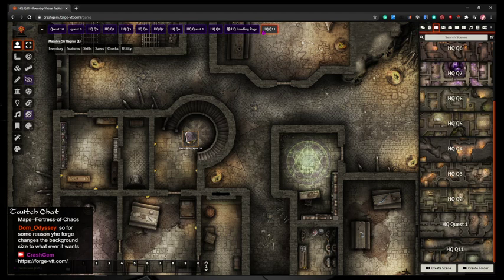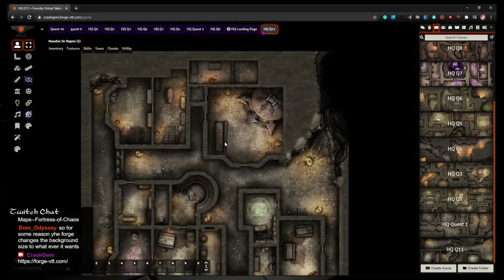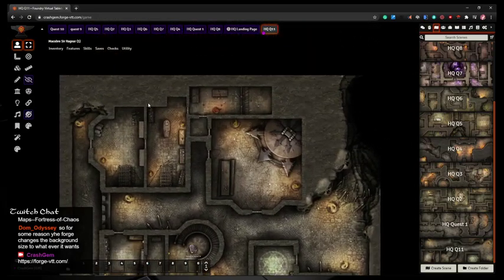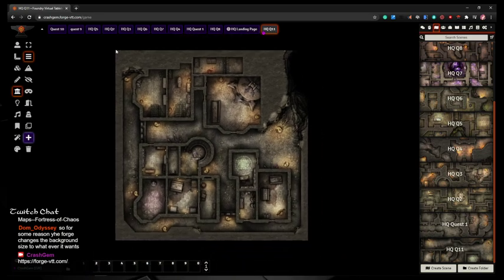I'm using The Forge for hosting, and Heroic Maps for my maps, and that Google document will take you to the mods I'm using. In Roll20, the first thing we do is draw a rectangle on the dynamic lighting layer to create a bounding box around the entire dungeon. You can't do that in Foundry, so instead we're going to toggle on Snap to Grid by clicking this plus sign and draw our own bounding box. Holding down Control allows me to drop extra joints.